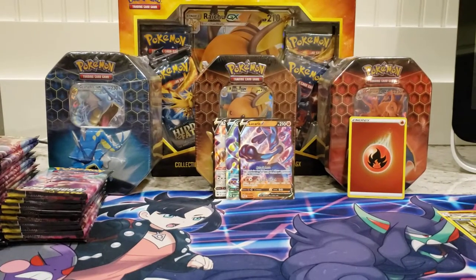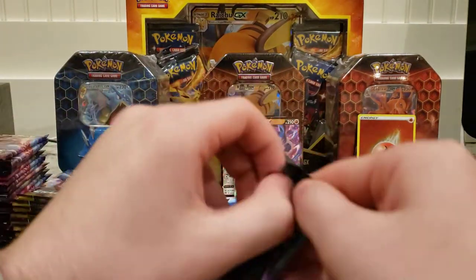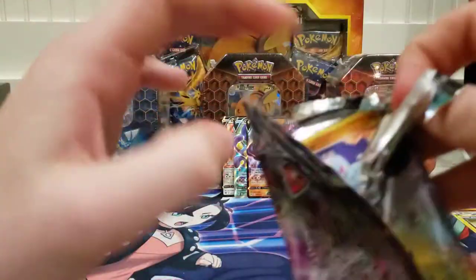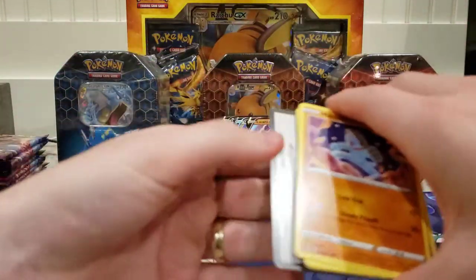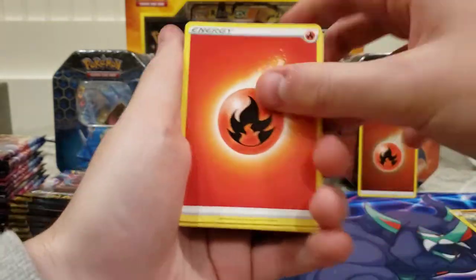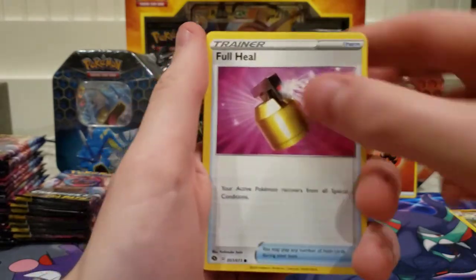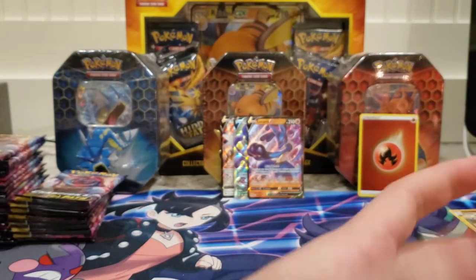Champions Path — I know people are getting a little tired of it, which I don't disagree with. But for my collection I think it's fun, and I want to pull one of the Charizards. I think that would be awesome. Scraggy, Malamar reverse, and Professor's Research hollow.